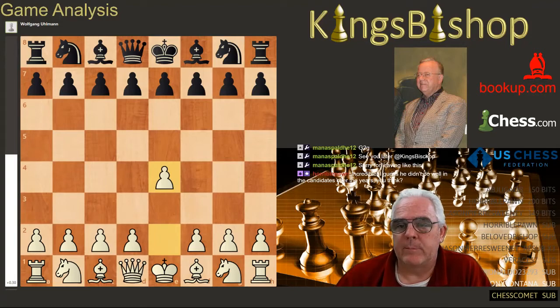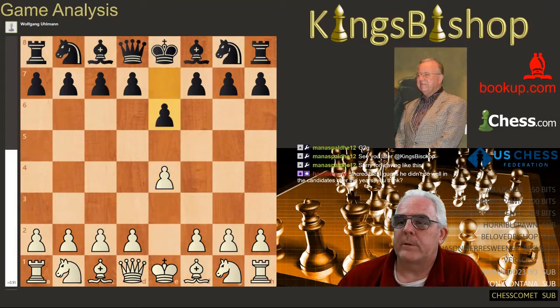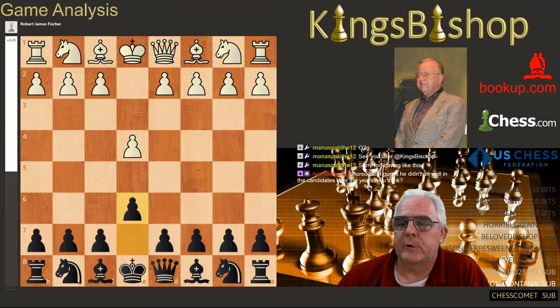Seven of those times he played G6, so almost exclusively, just as Bobby was almost exclusively E4. Let's flip it around so we see it from Ullmann's perspective. There are several books written by Ullmann on the French Defense, by the way.